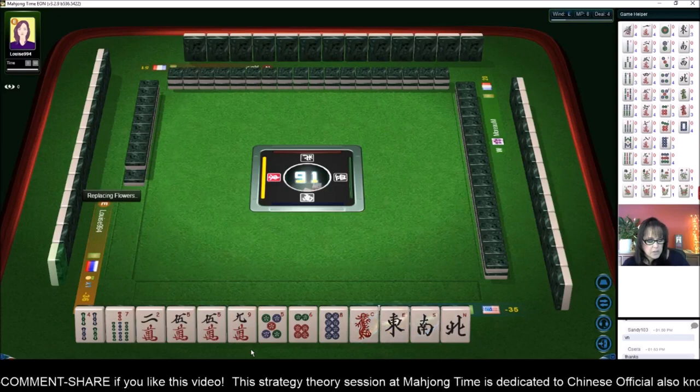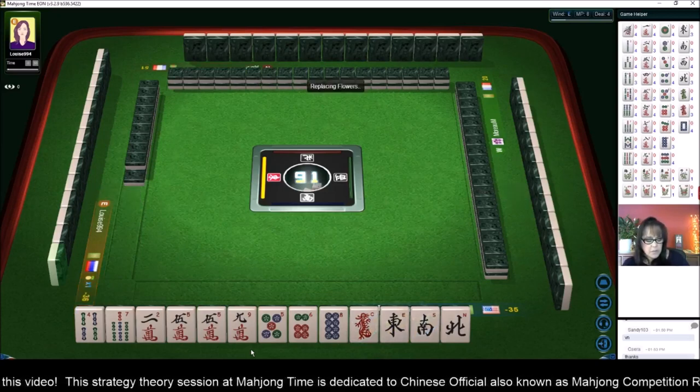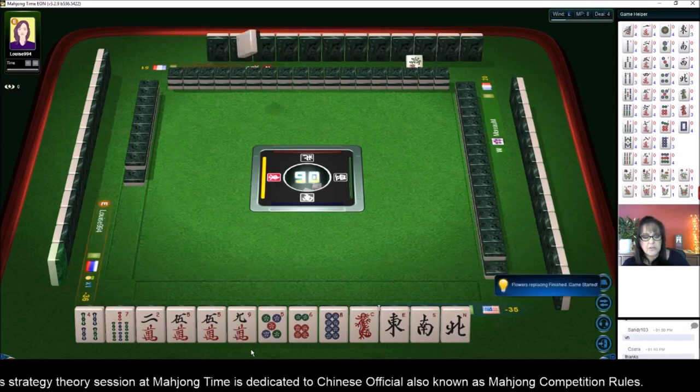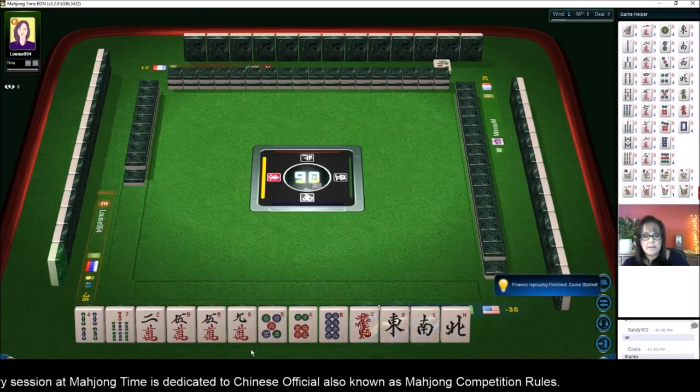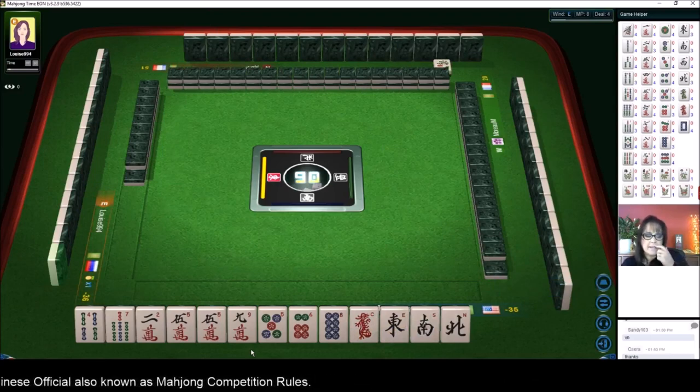There is a scoring element called all fives: four pungs or chows and a pair where each includes the number five. Right now we have three including a pair. I'm not sure that's enough.